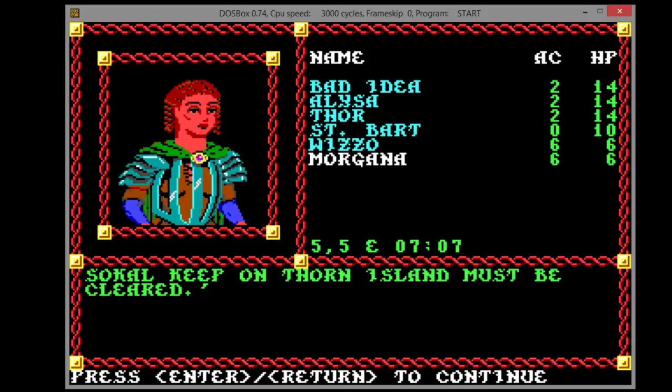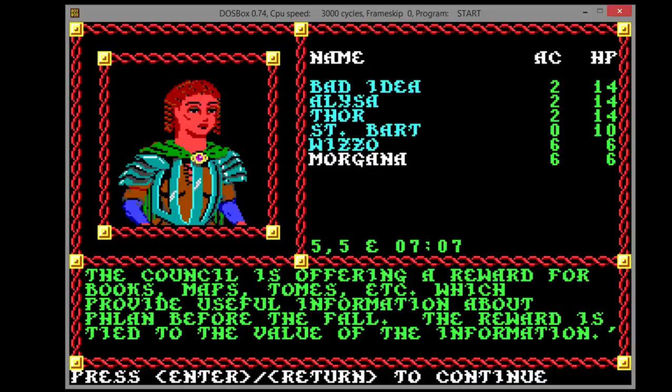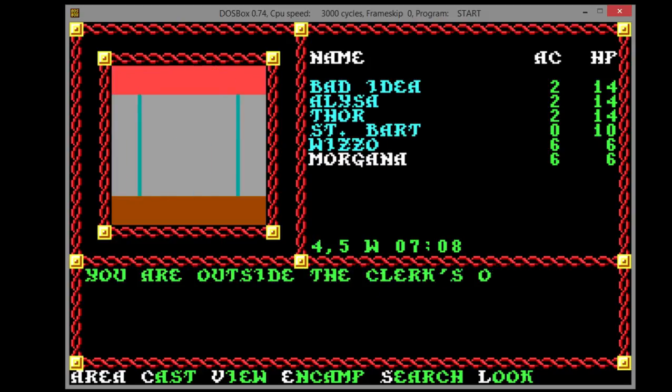Slums need to be cleared. So-called Keep on Thorn Island needs to be cleared. Books, maps, tomes about history — and that's it. Okay.